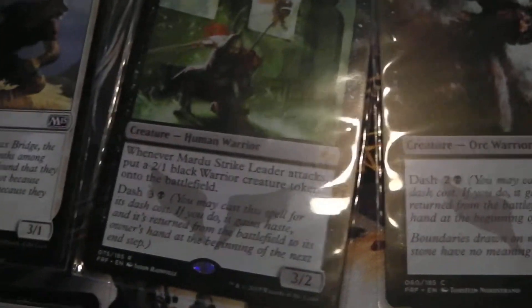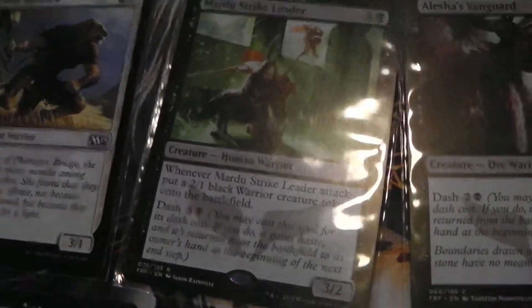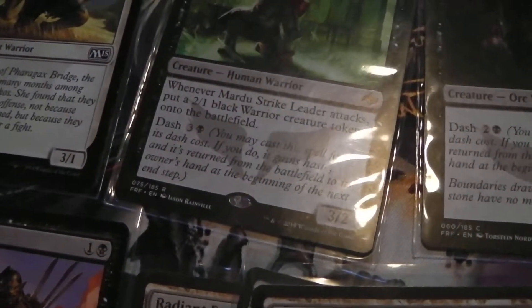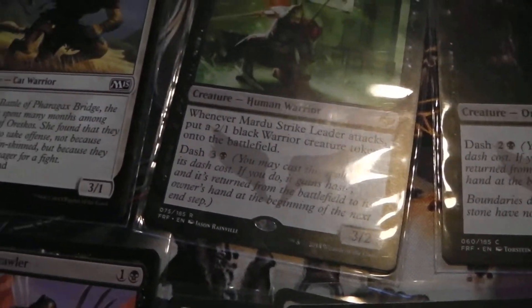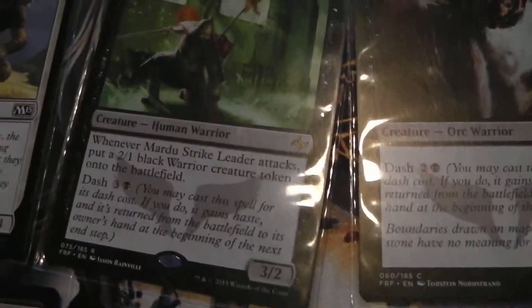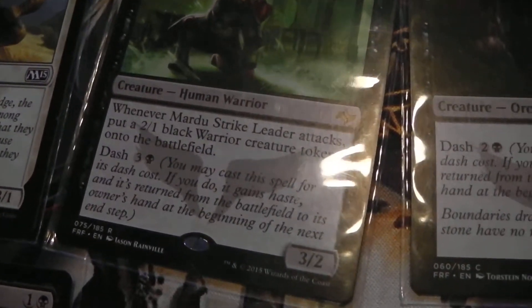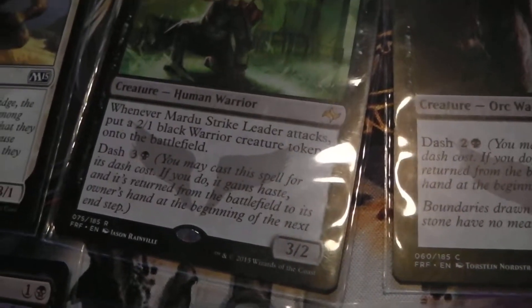Moving along — Mardu Strike Leader. He's got dash; you definitely want to use this guy with its dash cost, just to mix things up.